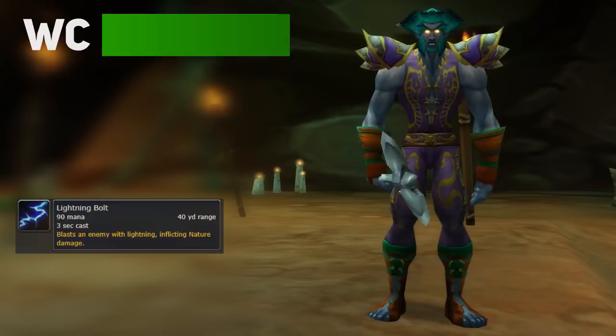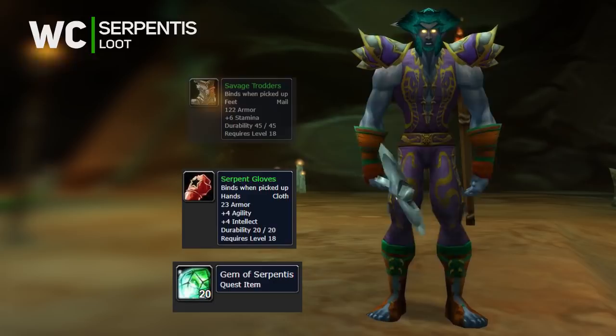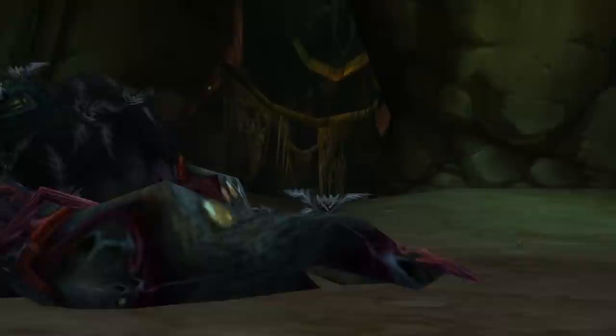Lord Soprentiss is the last lord you'll fight. He has a lightning bolt, heal, and sleep. He drops gloves, Savage Trotters, Venom Strike, and the Fang boots. After him, if you turn left, you'll see a very big boy. Despite his size, he doesn't do much — just an entangling roots effect. He drops the Seed Cloud Buckler, Living Root, and the Spored Cape.